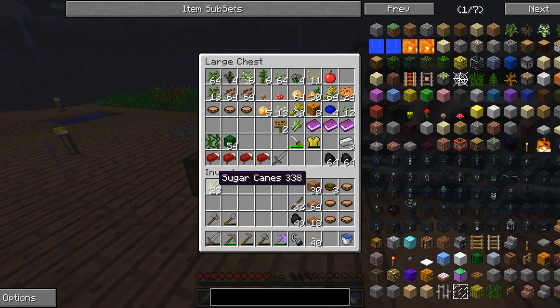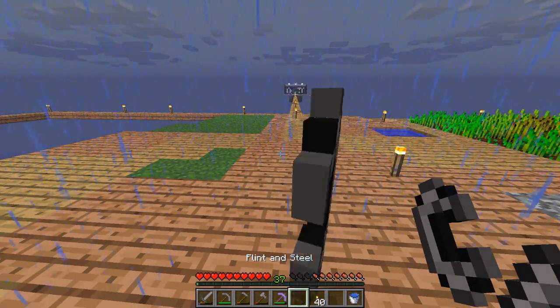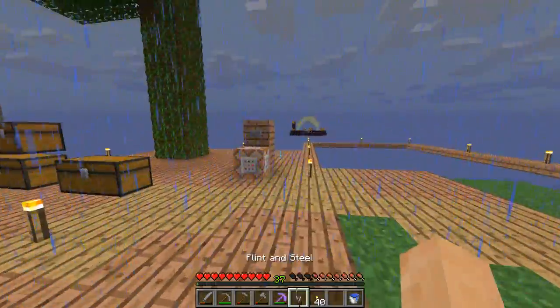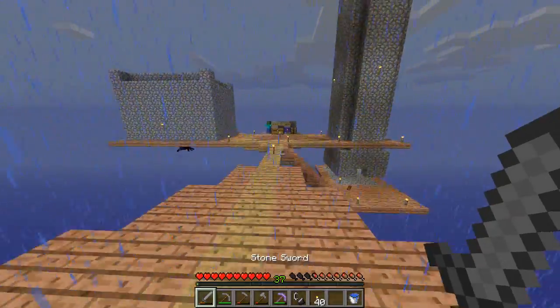We've got a bunch more cactus, and sugar cane is going pretty well. The big thing about the last episode is we got flint and steel, so now we can build over to the nether and go in there, which will be really really cool.